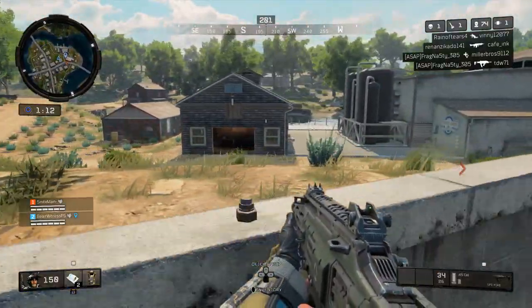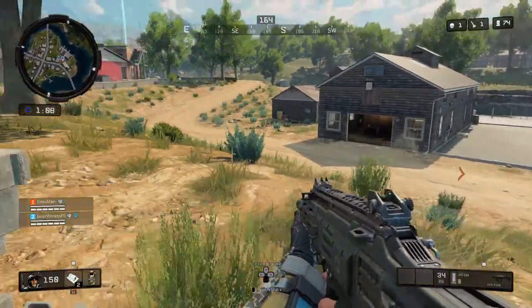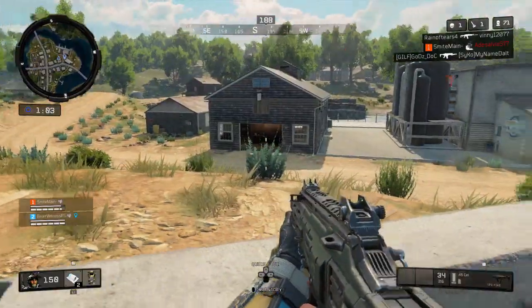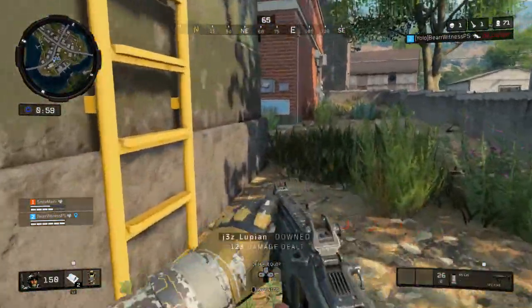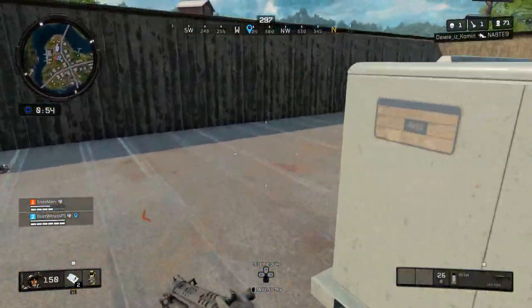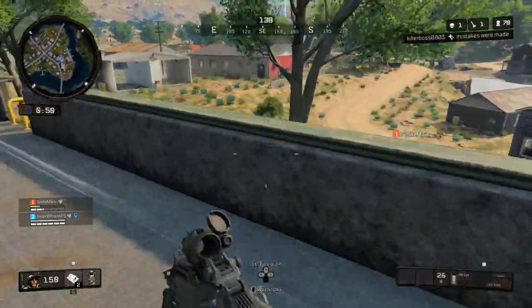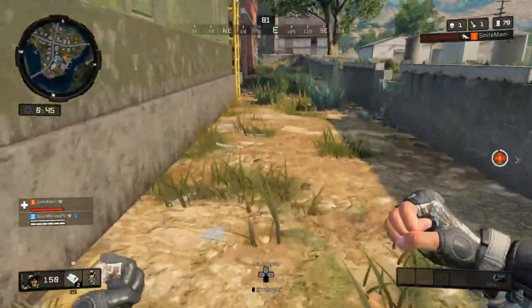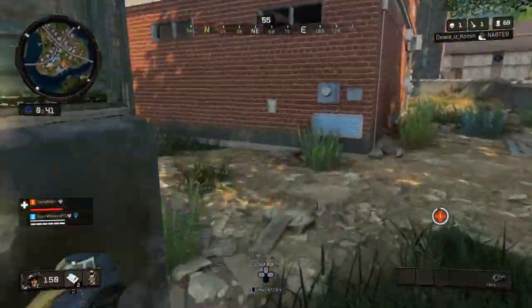I recommend that if you do play on a low sensitivity in multiplayer, that when you play Blackout you raise it. Because there is so much more of an open area, you need every opportunity to turn towards that barn, that tree, or turn on the person that's shooting at you. That's why I prefer to play on a 6-6 in Blackout, and I've noticed a lot more high kill games. High kill games for me are not super high — I haven't seen much higher than about a 15 kill game in Fortnite.